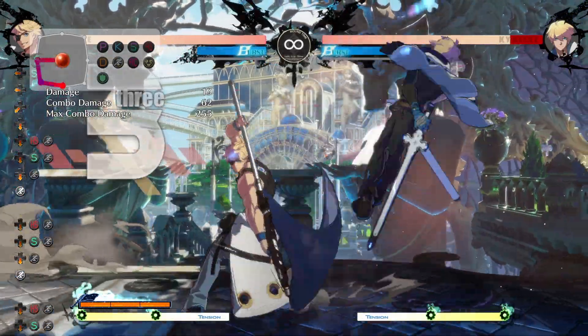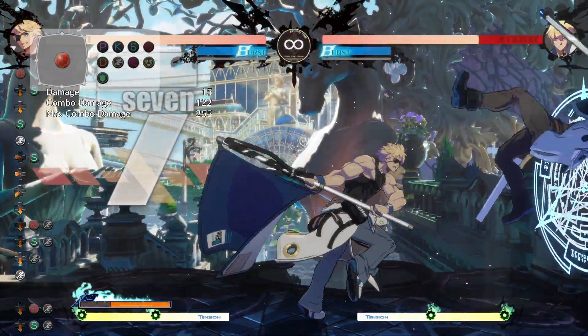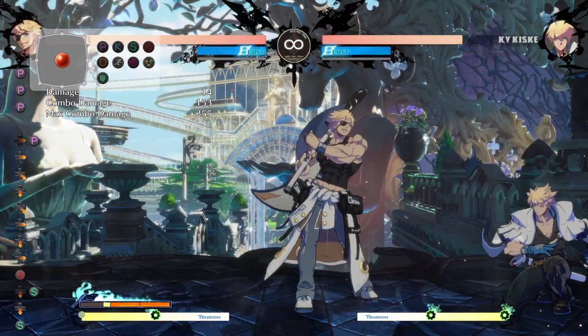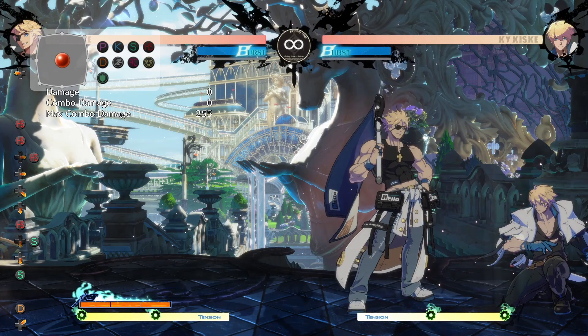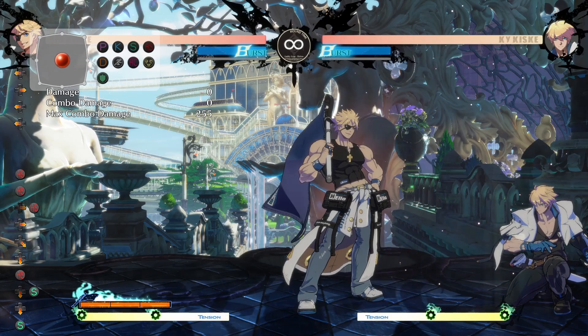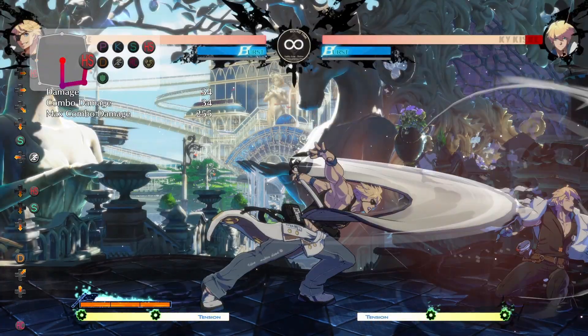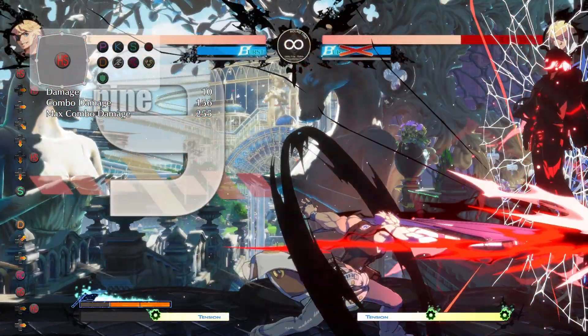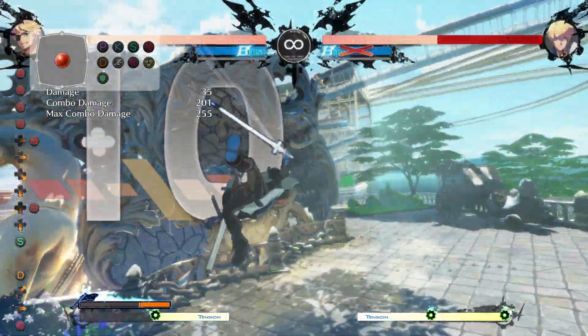Even off of stray far slashes or 2Hs you can get combos like this depending on the range. If you're in the corner you get a few extra extensions — for example you can use your JD as an extender, which is pretty stylish.